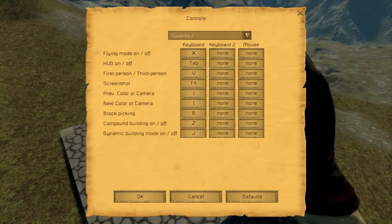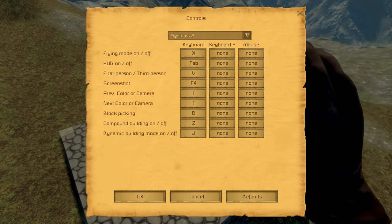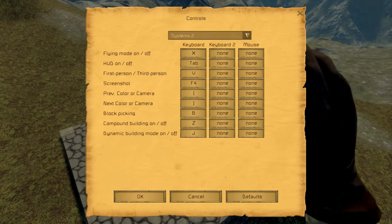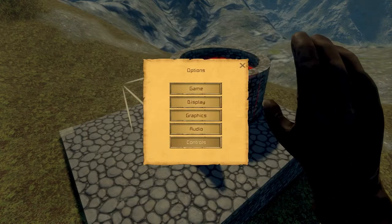Hey there. While looking through some of the controls in Medieval Engineers, I found this odd pair of keys: the Z and the J key specifically. The Z key toggles compound building mode on and off, and the J key toggles dynamic block mode.